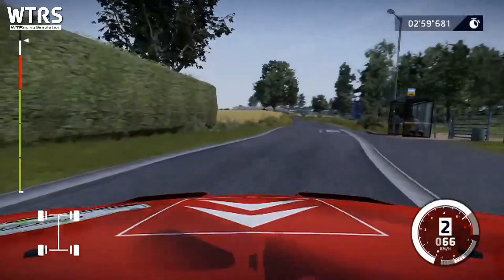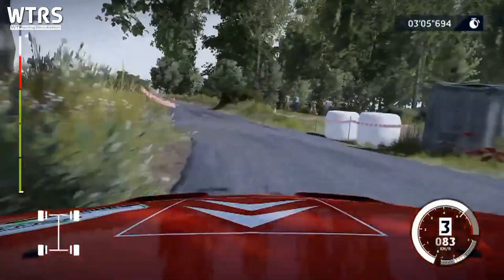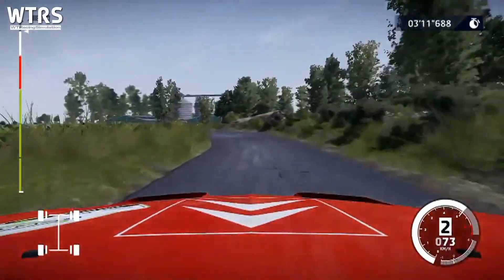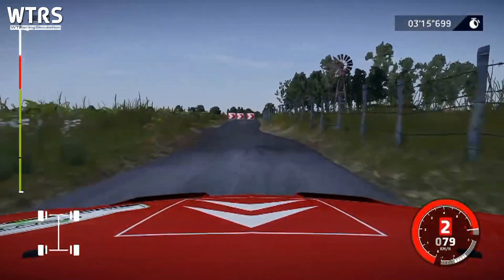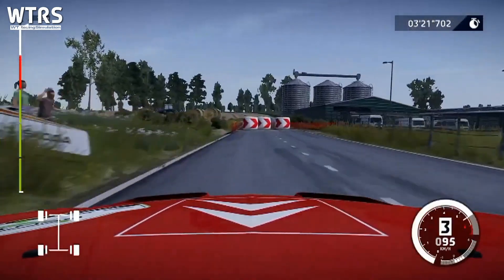Et gauche à fond, dans droite 4, petite corde. Dans gauche 3 et droite 3. Et gauche 3, frein, ferme en 1, 30 mètres. Équerre droite, petite corde, 30 mètres. Équerre droite, petite corde, 30 mètres.